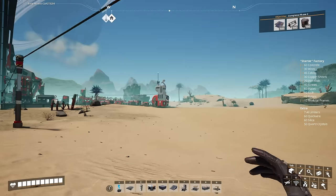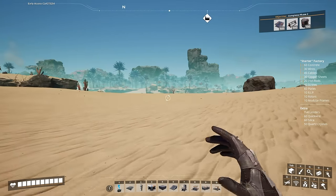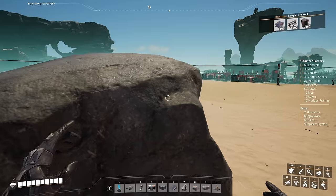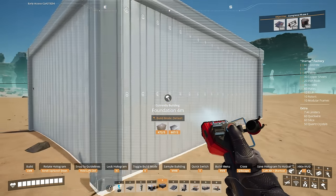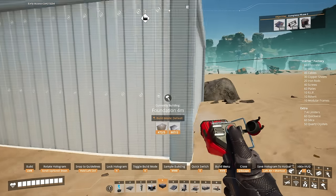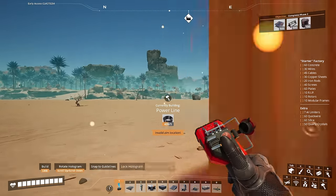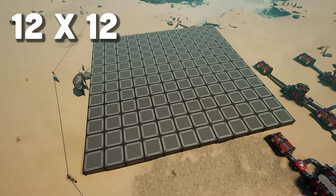To start our platform, we are going to want to pick a spot that pretty much clears all of these little hills. So we want to clear this rock too. We are going to grab a four meter high foundation and hold control in order to clear it, making sure we are above this rock. We ended up building a 12 by 12 platform.